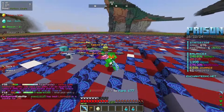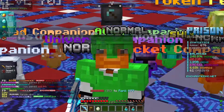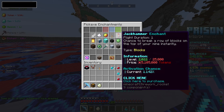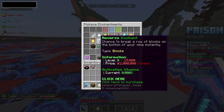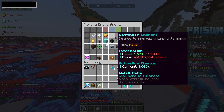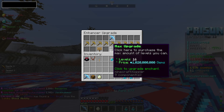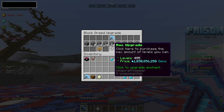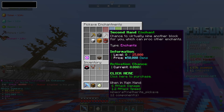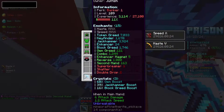I want to give a huge shout out to Rescued Light, a viewer who went ahead and sent me 600k beacons and 5 billion tokens. We're about to spend those tokens on the pickaxe. I want to get more jackhammer or more reverse - reverse has a chance to break a row of blocks on the bottom of your mine instantly. I'm going to cop a thousand levels of that and drop the rest on two thousand levels of jackhammer. We can also get more enhancer and more second hand, which gives a chance to virtually mine another block and proc other enchants.